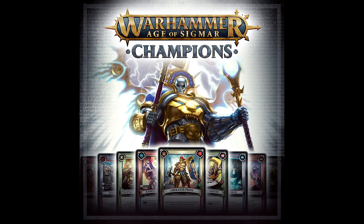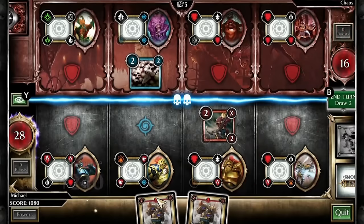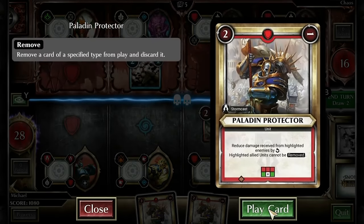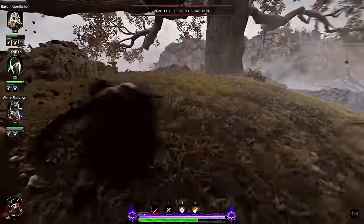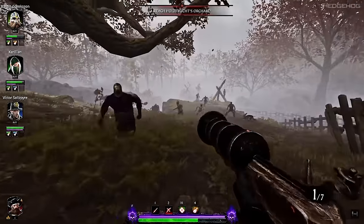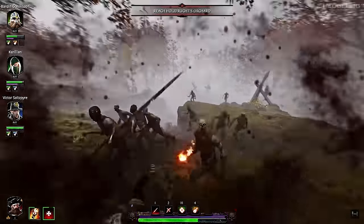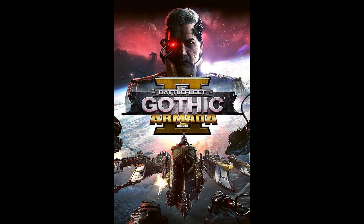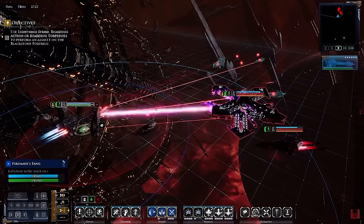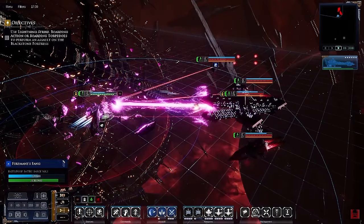One of the first Age of Sigmar games was Champions in 2018, published and developed by Play Fusion — a collectible card game for Windows, Android, iOS and Switch, allowing cards to be scanned from the tabletop AOS Champions card game. Vermintide 2 was released in 2018 for Windows, PS4, Xbox One and Xbox Series X. Following the events of the first game, with tons of additional DLC, it sold over 2 million copies by end of 2019. Three years after the first one came Battlefleet Gothic: Armada 2, launching with all 12 factions from the original tabletop game, with improved multiplayer, bigger battles, refined gameplay and more customisation.